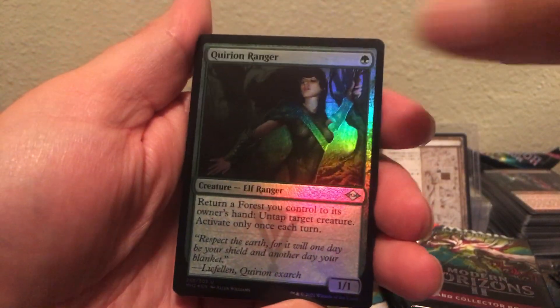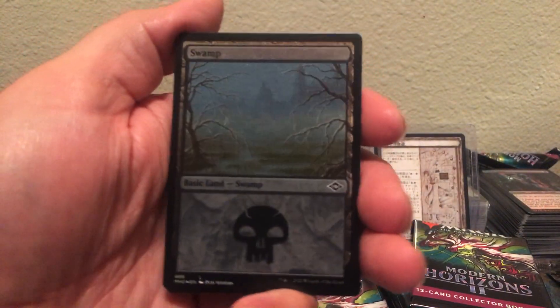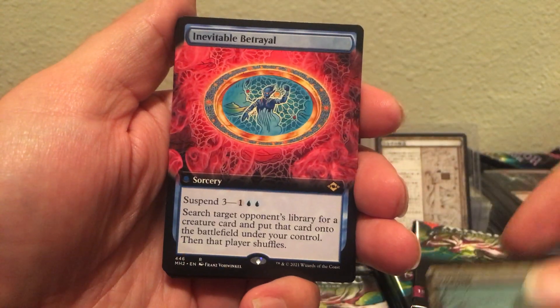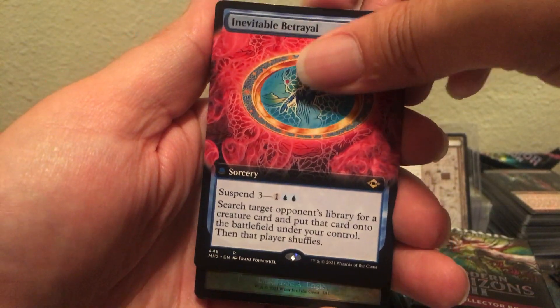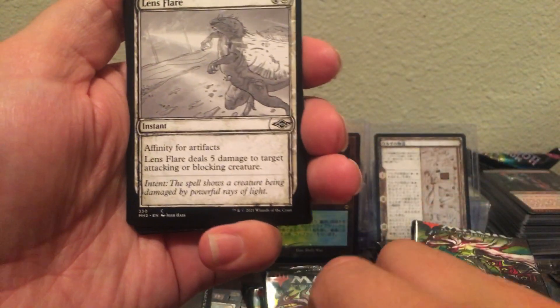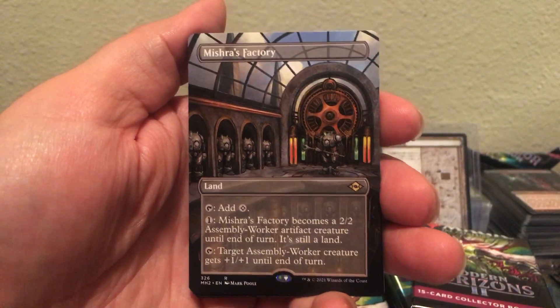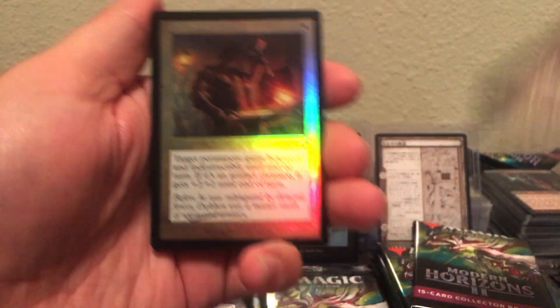There's a borderless coming up — it looks like it. We always get a borderless though. Something else after this — Inevitable Betrayal, lens flare. The Mistress Factory — nobody... This is the exact same box I just had.